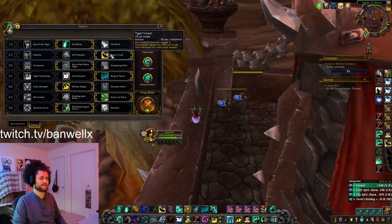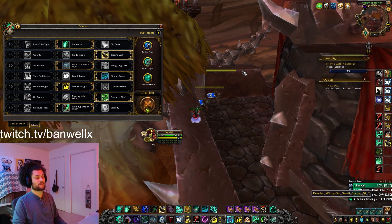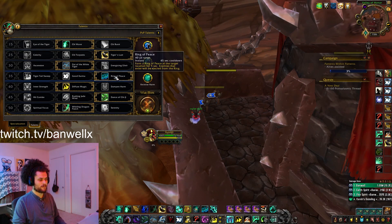Tiger's Lust you need every single game — it has incredible utility for both you and your teammates. Fist of the White Tiger is a requirement to play Necrolord because you need to be able to build Chi without proccing your Kiefer's. Ring of Peace is one of the most versatile and impactful abilities in all of WoW, so you're going to play that in every arena.